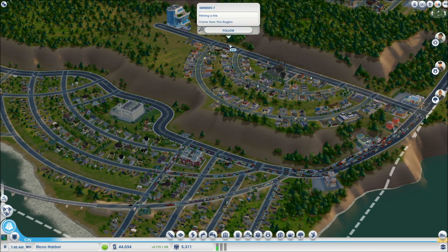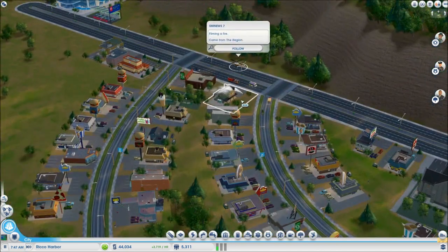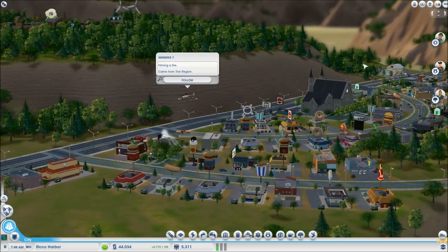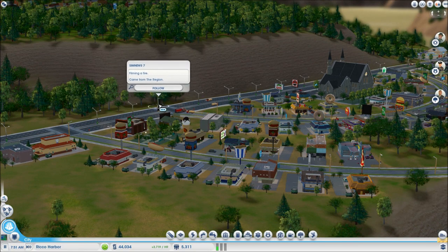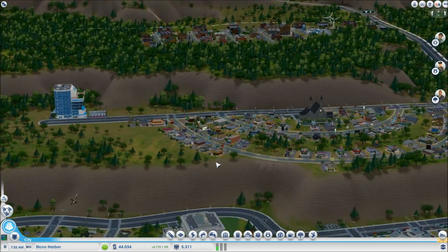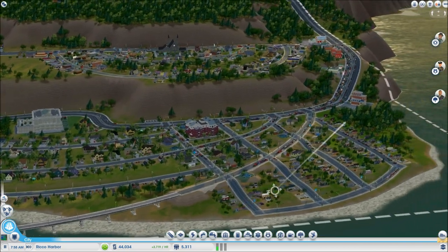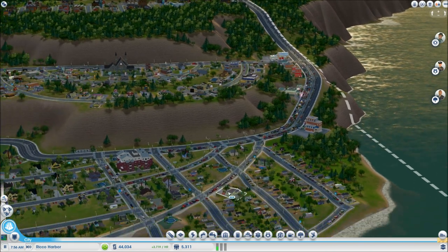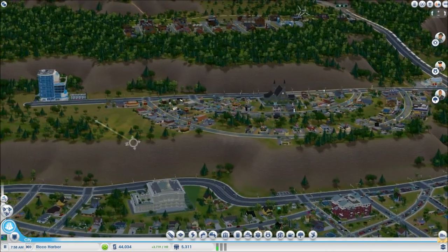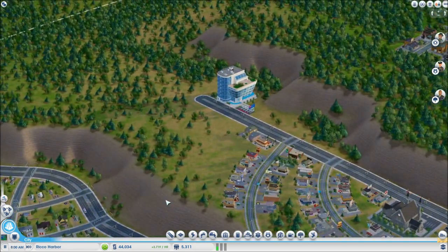We got a visitor — the SimNews 7 helicopter. In the last SimCity game you had to build a TV station reward to get that, but now once your town is big enough it just shows up at no cost and covers all important events. If you see that helicopter in town, follow it because something tragic is likely about to happen. Wow, look at this traffic jam — we have a serious traffic problem.